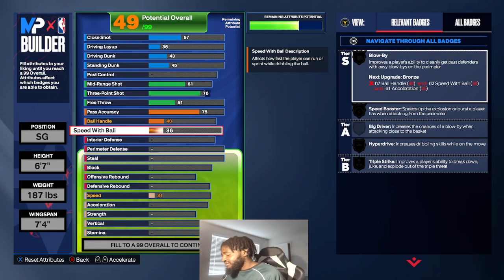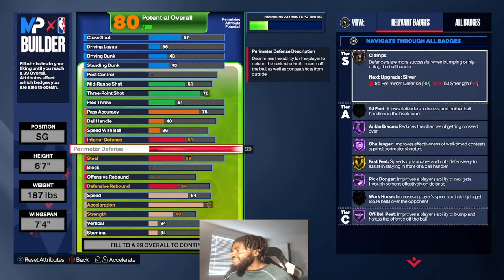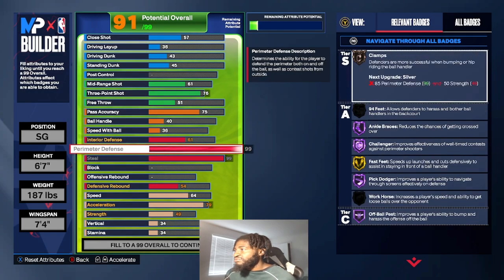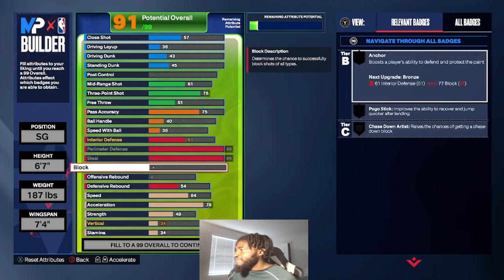Speed with ball is 36. Interior defense is 61 — that gives me Anchor on bronze, which is all you need. Perimeter defense and steal are both 99 — you already know. If I take steal down even one point, my Glove goes from Hall of Fame to gold, and I need Hall of Fame. The plugs this year are really crazy and they're probably gonna patch it, but Hall of Fame Glove is the best. My Clamps is on bronze right now because I have to put up my strength. Block is 78.